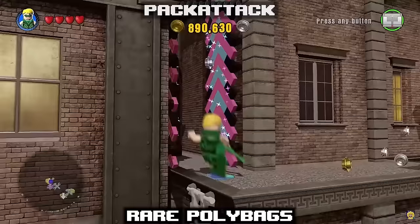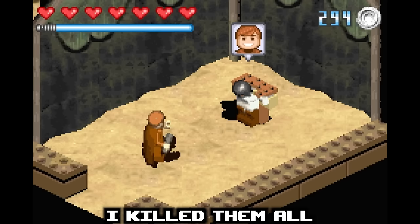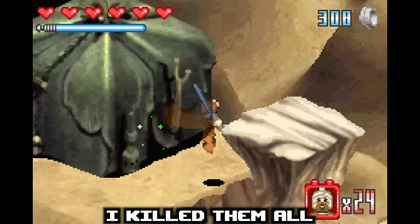In Star Wars, Anakin destroys an entire Tusken village searching for his mom — including the women and children. You'd expect this to be mostly left out of LEGO game adaptations, but in the GBA release of LEGO Star Wars, we get a whole level dedicated to killing a set number of Tuskens, counting down with each kill you get. A very, very odd choice for a kid's game.